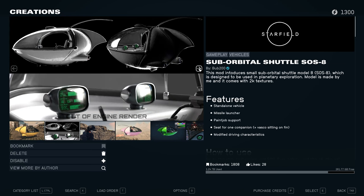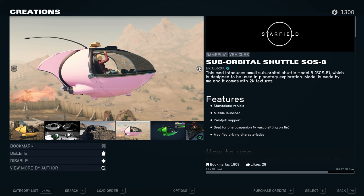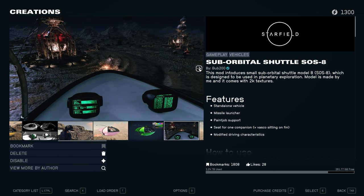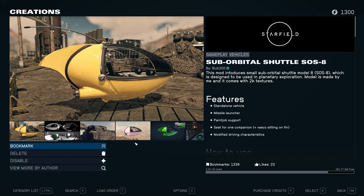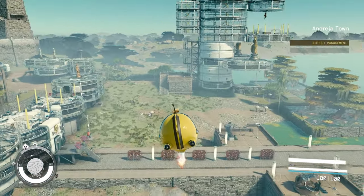Hello everyone, welcome back. This is the first time I saw a mod and bought it within seconds — I didn't even think. It's this one: the Sub Orbiter Shadow SOS 8 by Bob or Bob200. Oh my god, it's just so much fun — you can see it in the background.